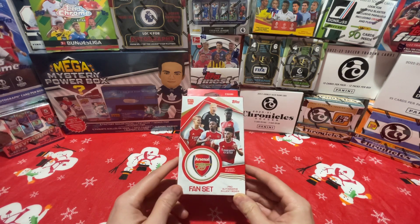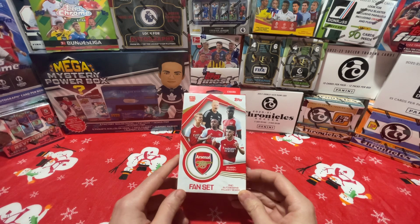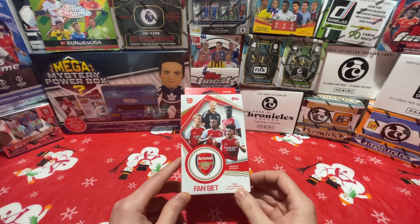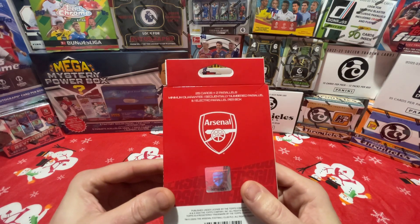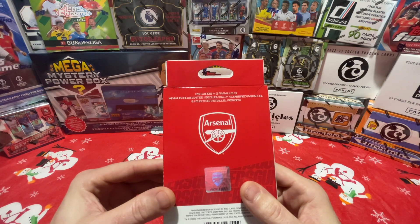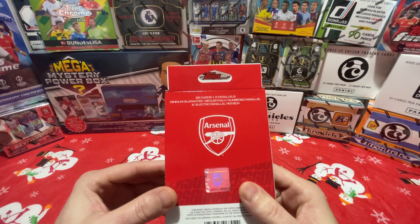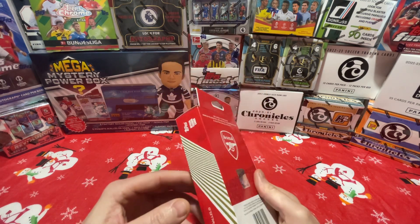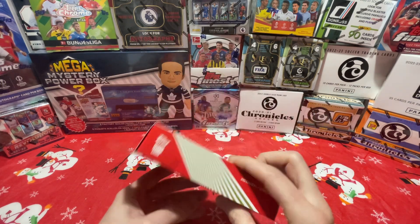I guess you would call this a hanger. I don't think it comes in other versions, but you can find autographs in lucky boxes. We've got a minimum of one sequentially numbered parallel and one electro parallel per box — 26 cards plus two parallels.